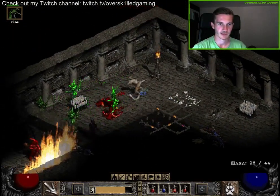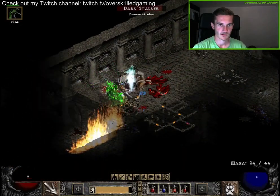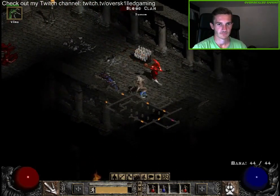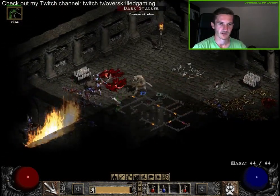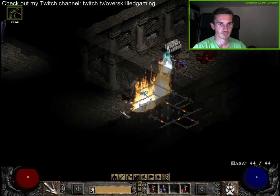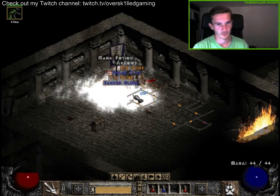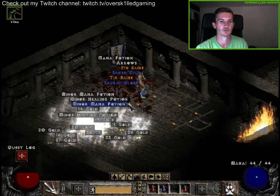Some blood clan guys here too. Sometimes it's pretty close, I have to admit. Maybe we need to put more stats into Vitality again, because we're often getting dangerously low on health. Now we killed everything and we can attack the Countess — our damage is so huge, two or three hits and we got her.